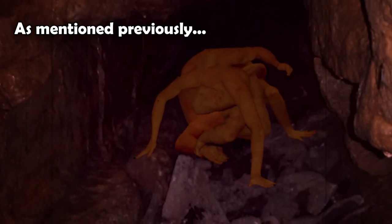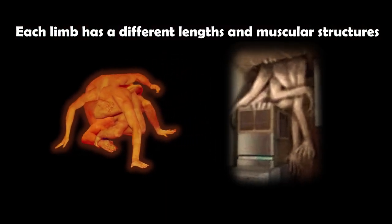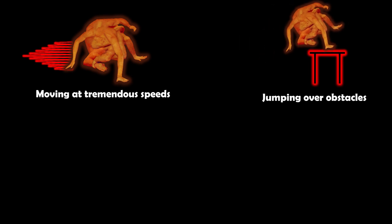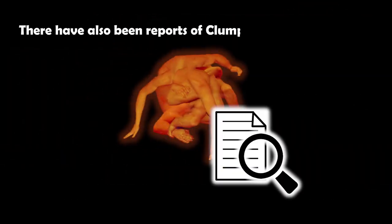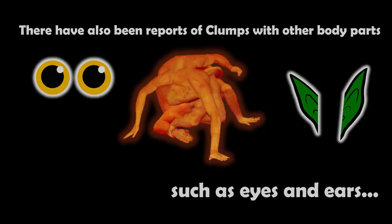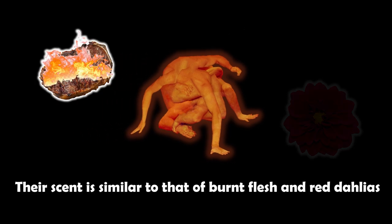As mentioned previously, clumps are a bundle of human limbs. Each limb is of different lengths and muscular structures, which makes it difficult for clumps to travel smoothly. However, they are capable of moving at tremendous speeds, jumping over obstacles, traveling through vents, and climbing up walls. Besides limbs, there have also been reports of clumps with other body parts, such as eyes and ears. The skin of the clumps has a sticky, almost dewy feel to it. Their scent is similar to that of burnt flesh and red dahlias.